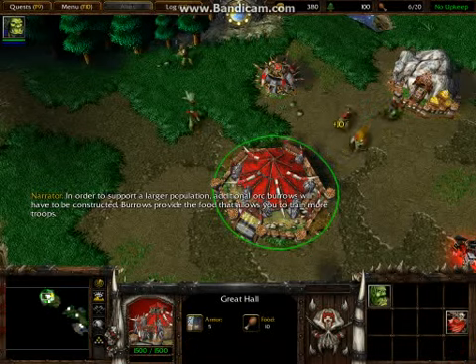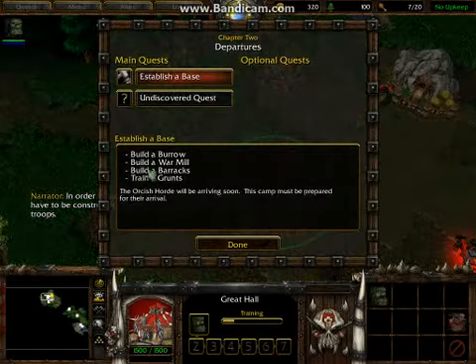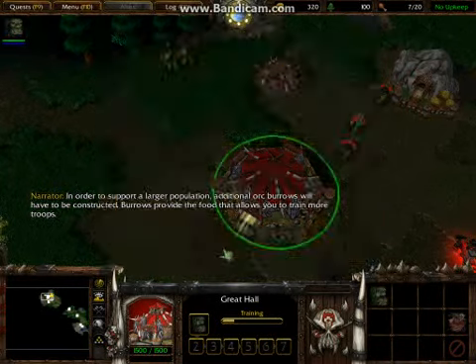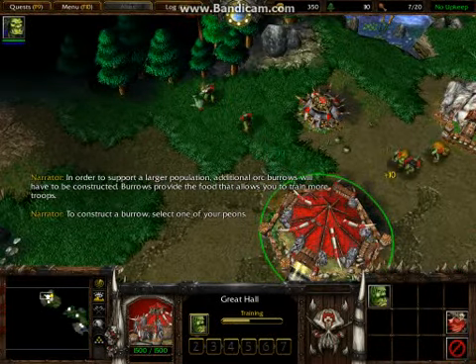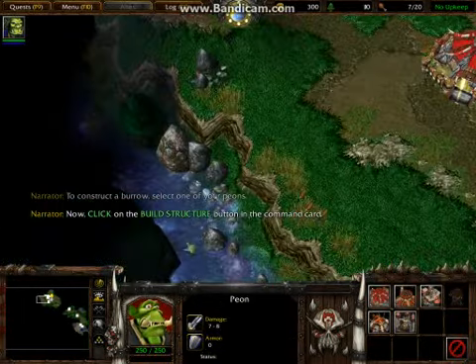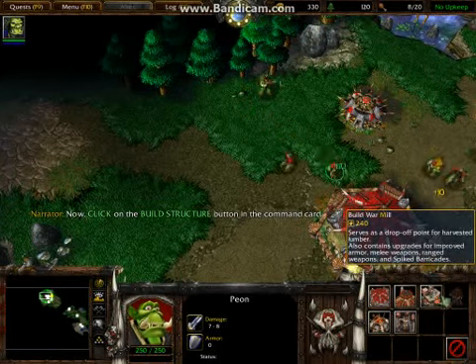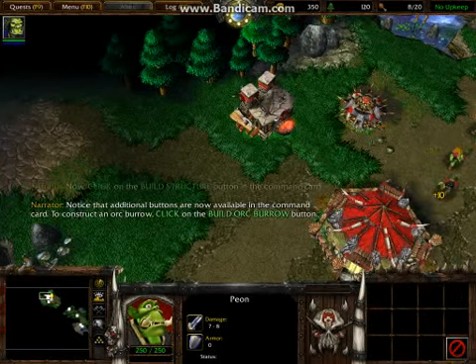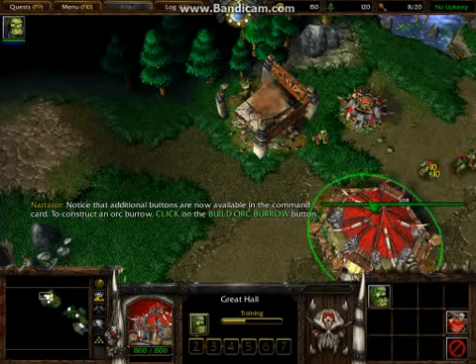In order to support a larger population, additional orc burrows will have to be constructed. Burrows provide the food that allows you to train more troops. To construct a burrow, select one of your peons. Now click on the build structure button in the command card. Notice that additional buttons are now available. To construct an orc burrow, click on the build orc burrow button.